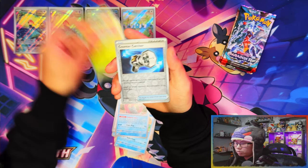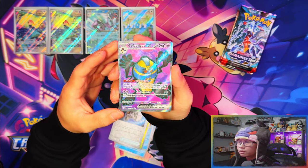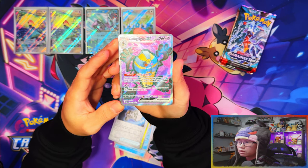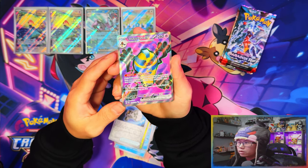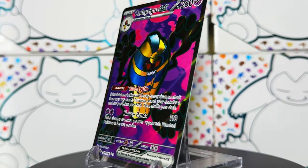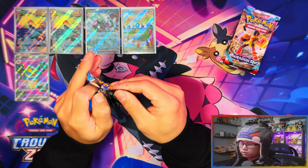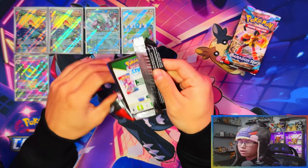Full art! Cofagrigus — Cofagrigus ex full art! That's a nice pull, kind of in time for Halloween — although it's gone by the time the set releases. Cofagrigus ex full art, nice!